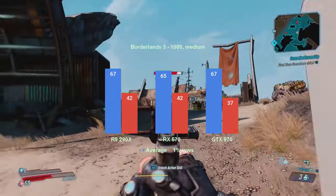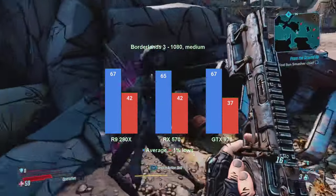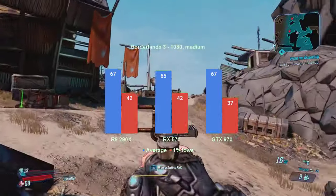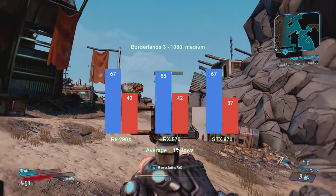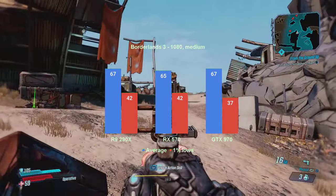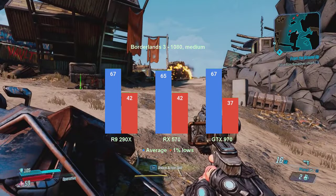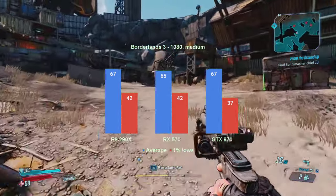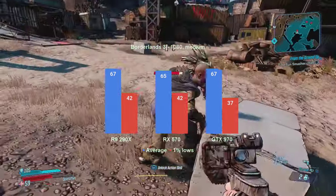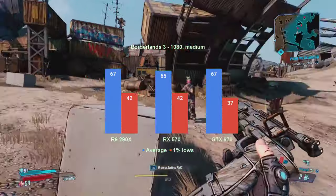Medium settings is a considerable jump in performance for the 290X, with its 1% lows now in the low 40s and the average in the mid 60s. The results for the RX570 are almost identical to those obtained by the 290X. As for the GTX 970, while the average is the same as the previous two cards, the 1% lows is 5 FPS less. While still above the 30 FPS threshold, it does make it the slowest of the cards, at least for this game.